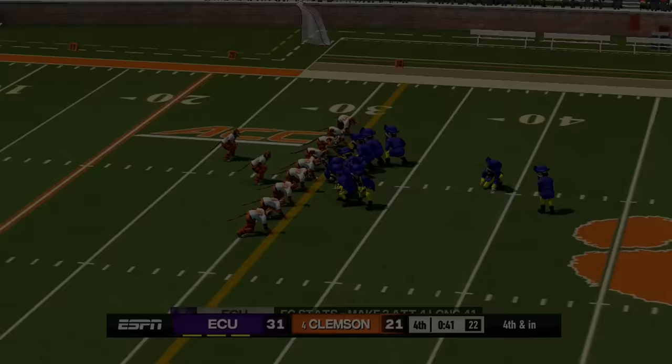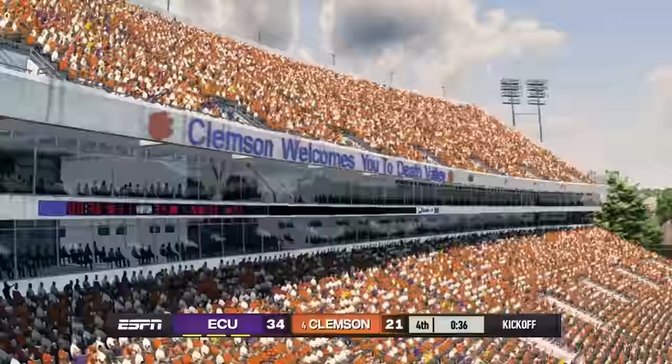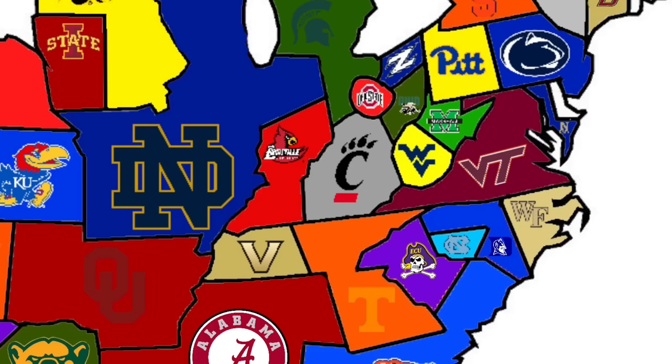East Carolina heads south to face Clemson in their first game. East Carolina picks up a big-time win over the Tigers, up 34 to 21 with only 30 seconds left. Shoutout to everyone who's made it this far into the video.